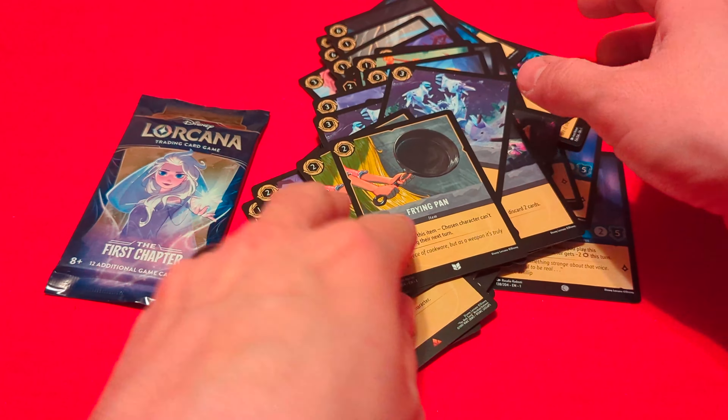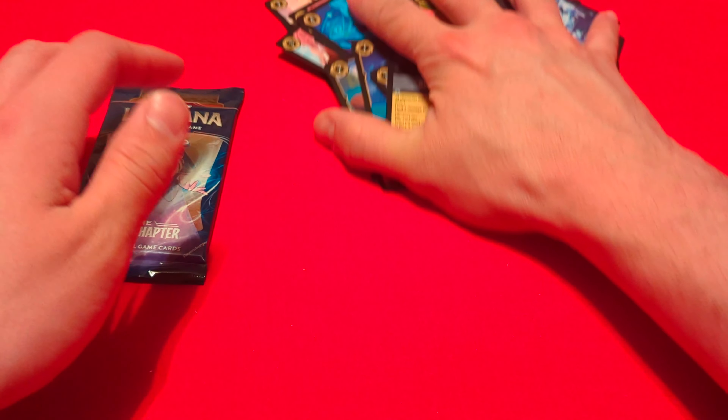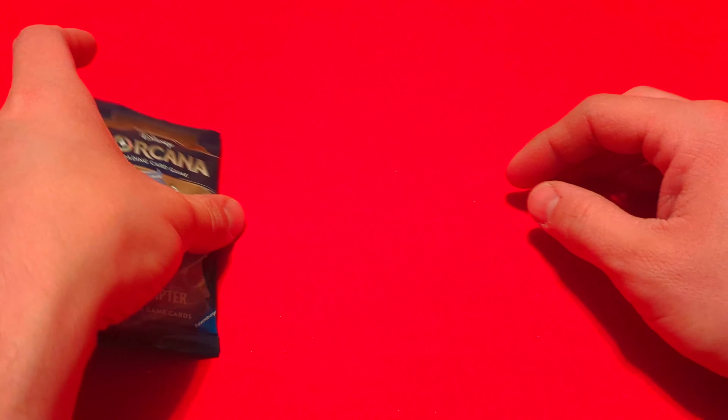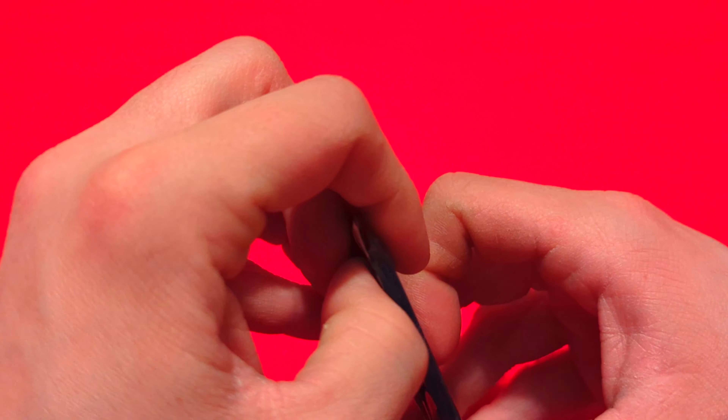A couple of Frying Pans — my cards are everywhere. Don't look at the pile of doom, I'll fix it later. Let's just get to this First Chapter pack.